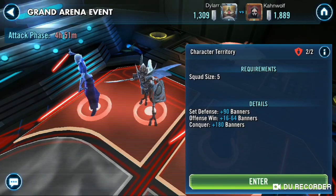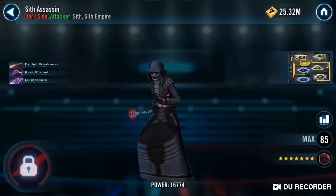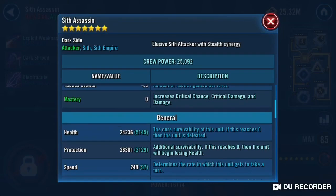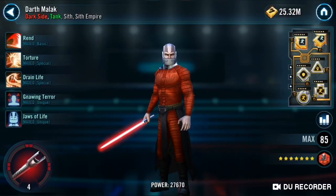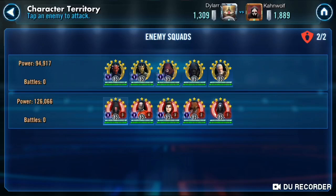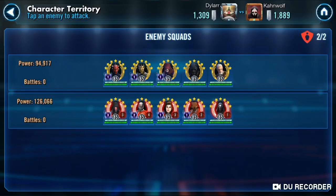A Maul — well that's your budget team — with an Old Ben. Zeta Sidious. So that's gonna be a fast team, actually. Yeah, 248. I don't think I can trooper it. Relic 4. Wait a minute. How fast is the 300... and 331. Okay, let me think about this.